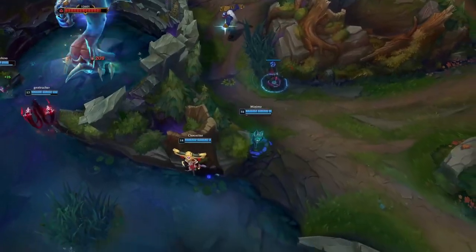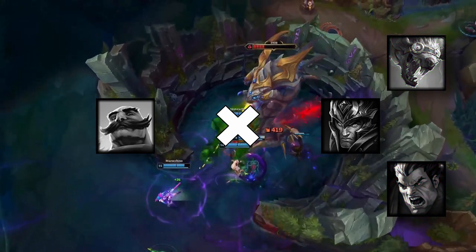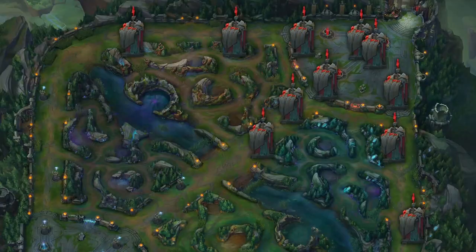Imagine you and your team getting into a fight and end up winning. Let's say your support dies, but you get their jungler, ADC and top laner — a 1 for 3. You all go to Baron, get him for free, and now reset with your newly acquired Baron buff. Now think with me: what's scarier for the enemy team? This situation while they have most of their turrets up, or the exact same scenario but the map looks more like this.